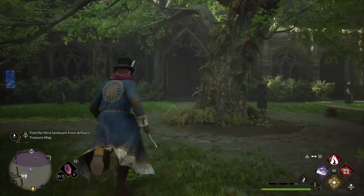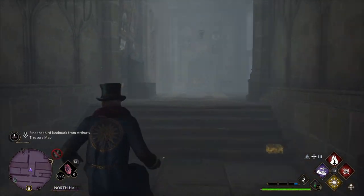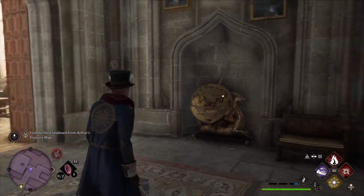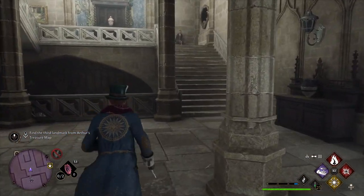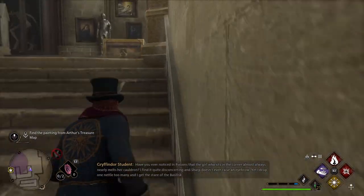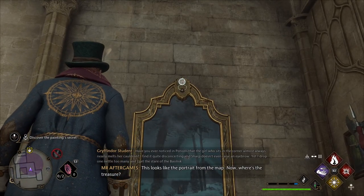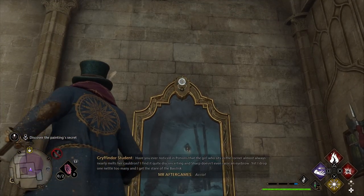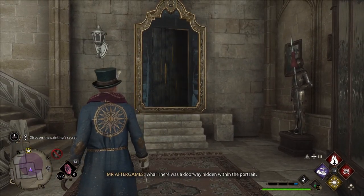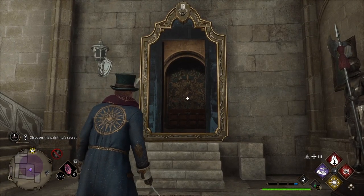Afterwards, go behind the statue — we're gonna need to climb some stairs until we find the painting. You'll see that you'll have some clues. What you need to do is use Wingardium Leviosa or Accio on this painting, and once you do that you will get the door to be opened and actually go inside of the painting.